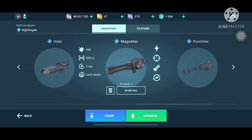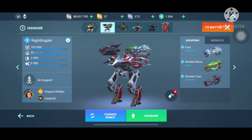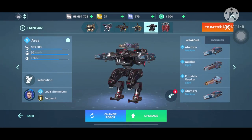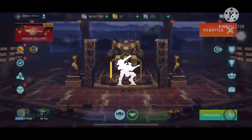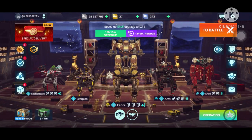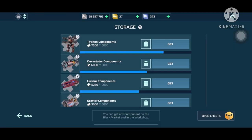Here it is — Magnetar level one. I wonder where I should equip it. Maybe on my Aries to make it a sniper. Yeah, let's just equip it there. That's nice, but now my Aries has become a sniper.